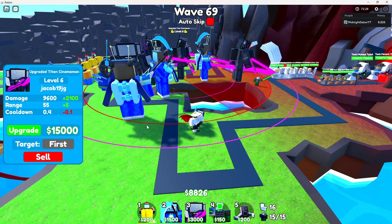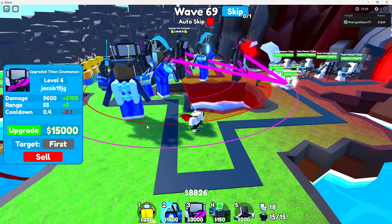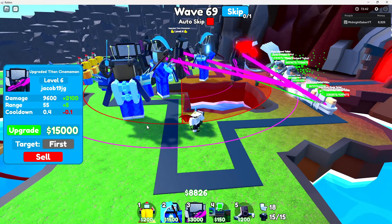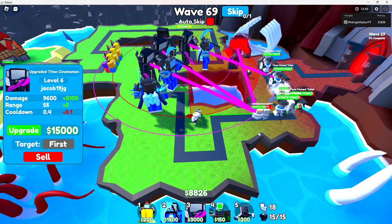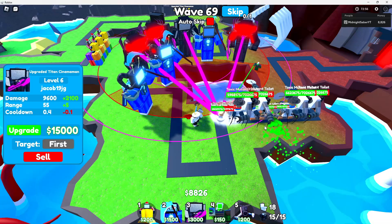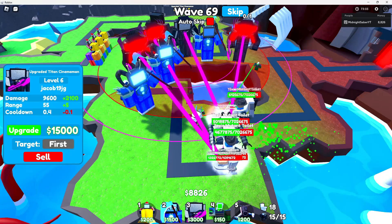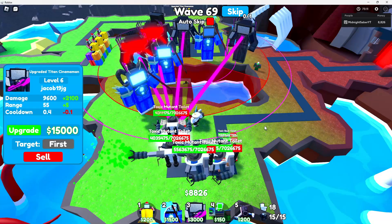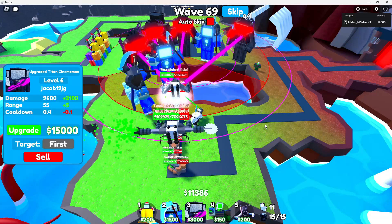We are actually doing good for ourselves. We only need to beat wave 80 and we will land ourselves on the leaderboard. I'm actually pretty confident about this — we have gone a long ways. We only need to beat our Turkey Man, the Pumpkin Patch Boss, and then some more waves and we'll be up in the top 50. If we beat that Pumpkin Patch Boss, we land ourselves a spot on that juicy leaderboard for gems. Honestly I think the top 5 should get a unit, because 2,000 gems doesn't really seem worth it.